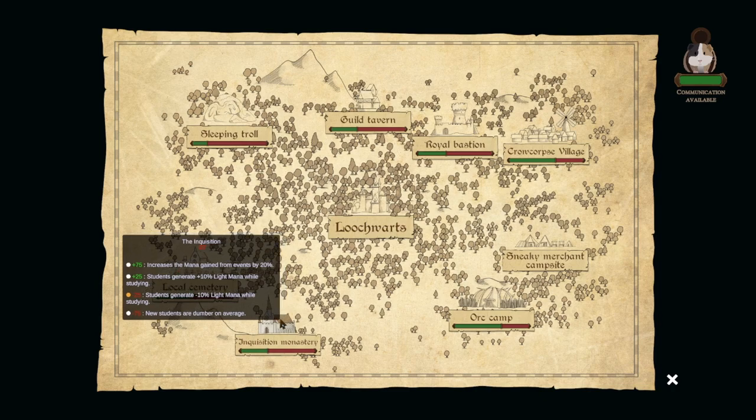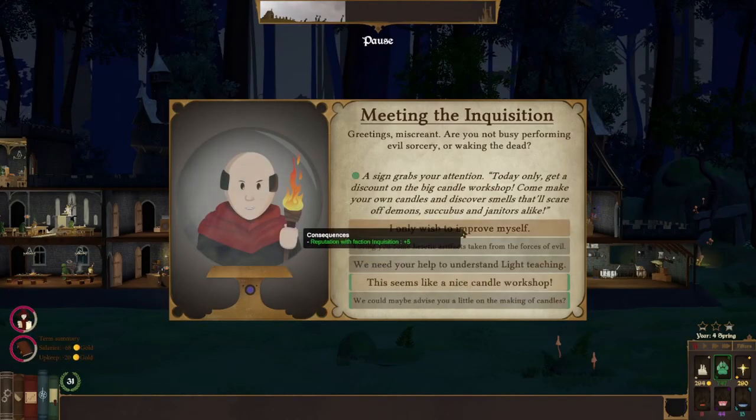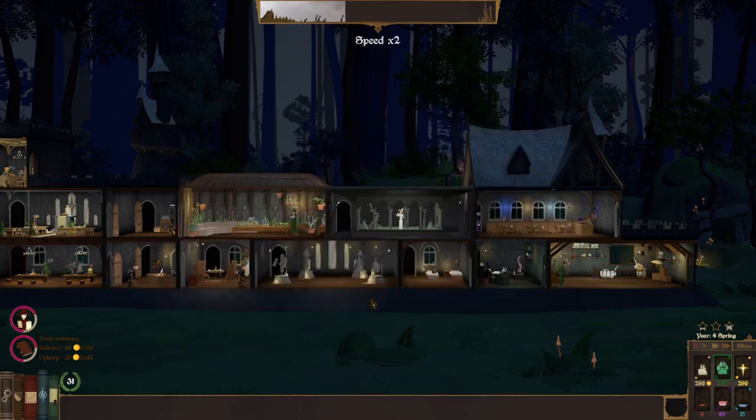Let's do inquisition so we can get up past minus 25, right? So we don't lose that. Plus 5, or we lose gold and gain light mana. I think I'll just do the plus 5.